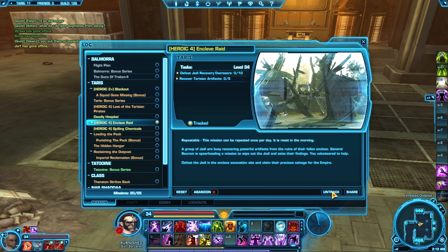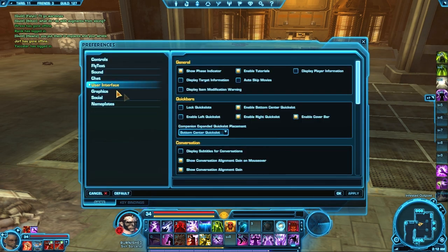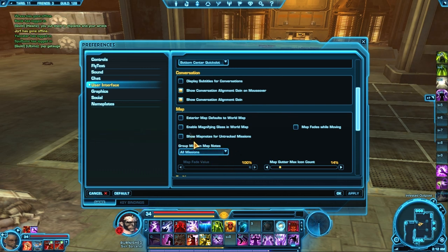Right there — that was about a six second lag spike, just to demonstrate. So you untrack all your missions. Then you go to Preferences, go to User Interface, and over here in the Game tab, anything to do with the map you turn off. You can leave the group mission map notes on — that's fine.